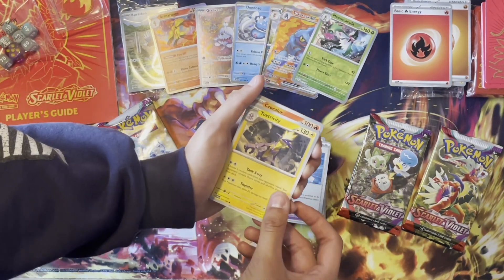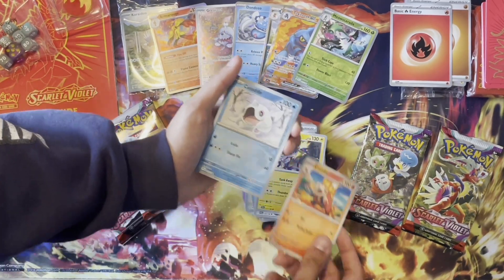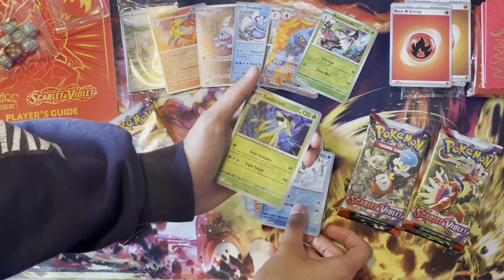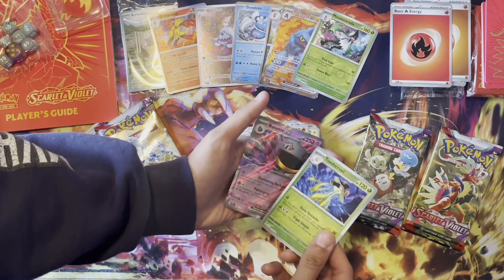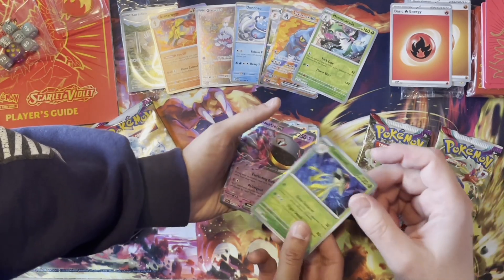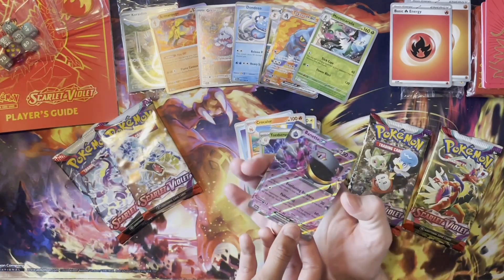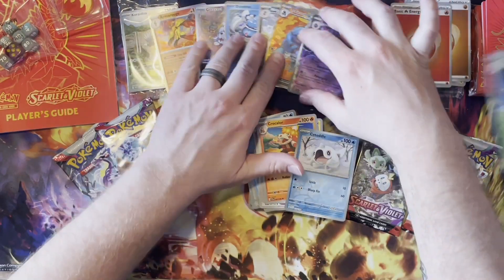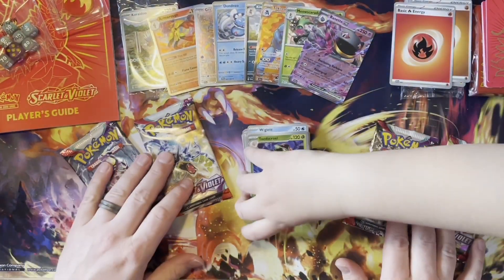Toxtricity, Rockruff, Ceptatel, Toadscool, and Banette. Oh, another EX! That one looks cool but it's not the rare. That one also looks cool though. Poltergeist — I'm not fired! Not fired. Maybe next time.